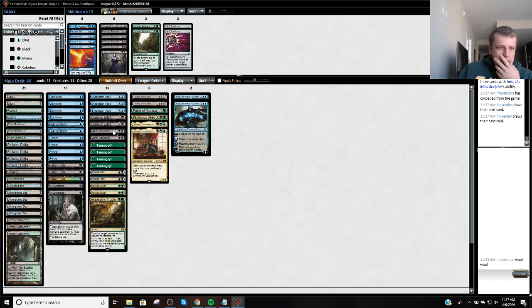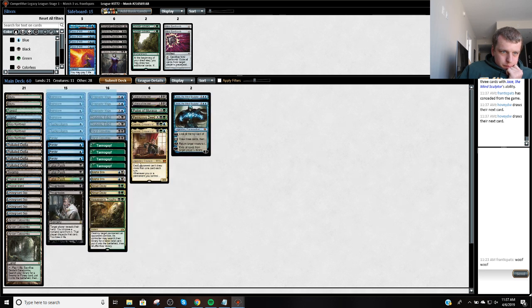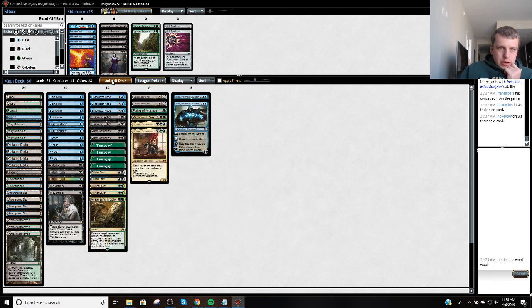So on the draw, how do things change? I don't really think they do. I could bring in a lot — Liliana Last Hope was just not that good against BUG Delver. Yeah, we're just going to hit the Submit button.